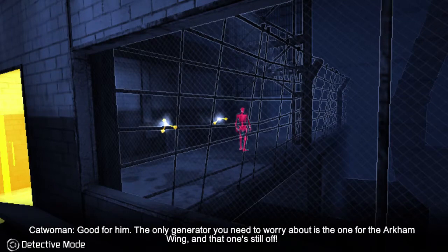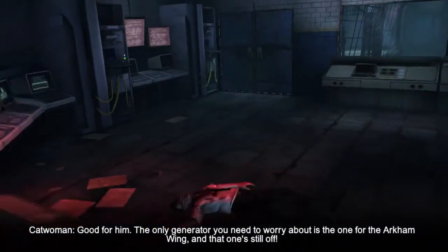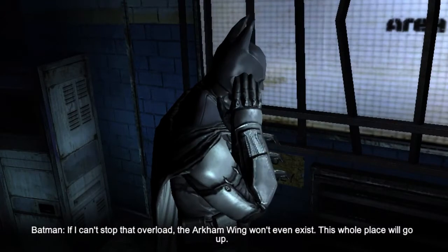To help with this, Batman can track the gunpowder residue emitted from Black Mask's gun in detective mode, which acts like a chrome trail to the villain's location.